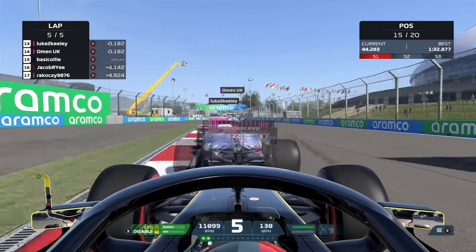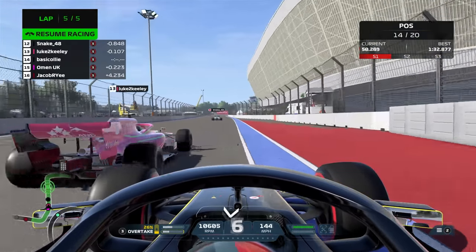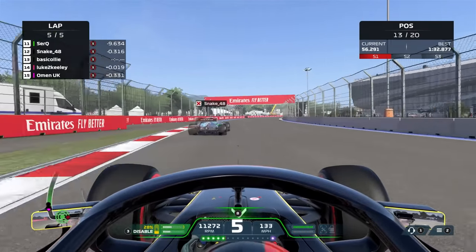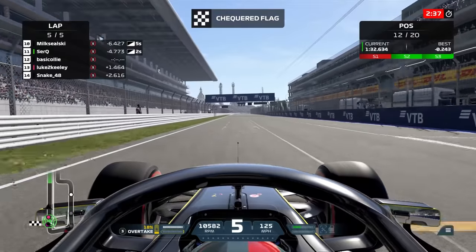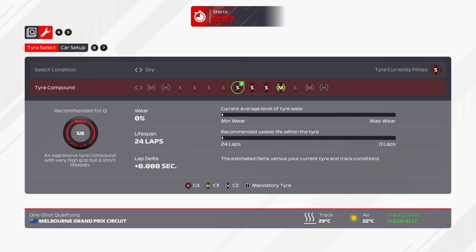We miss the apex, but not massively — only by an inch or so. Then we go through this left-hander, then another left-hander, and you can see the rear is really unstable as I put down too much power way too early. Hit the apex nice and tight and we go past those two, overtaking another chap there. That was the end of the race and we finish P12.